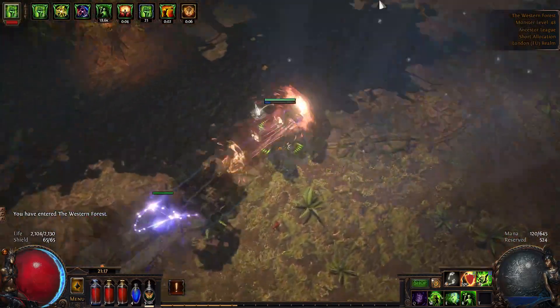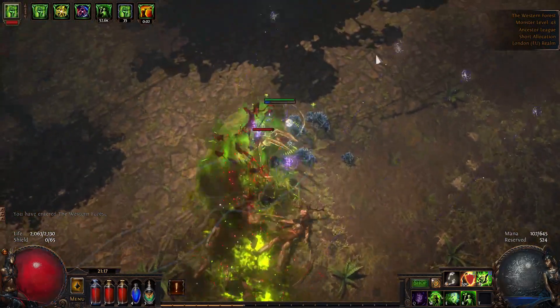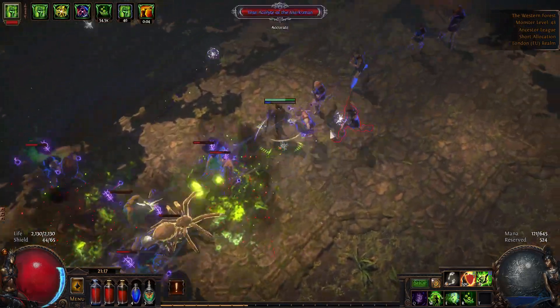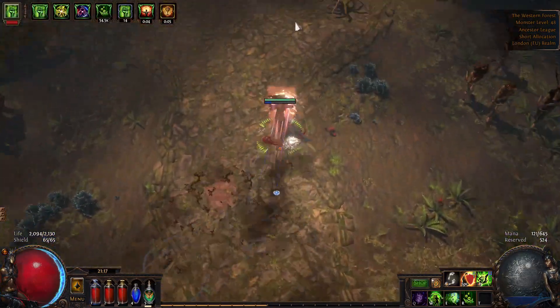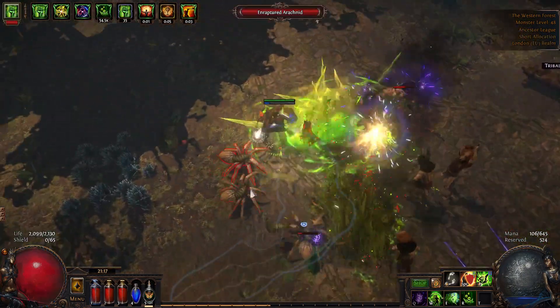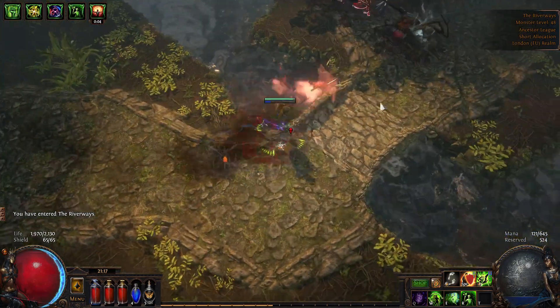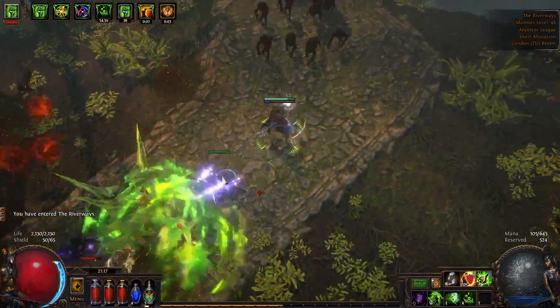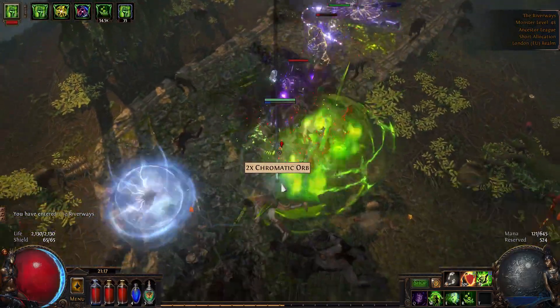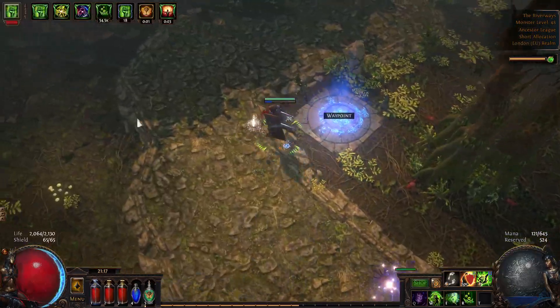So now we are literally in Act 2 — ran through that entrance we opened. Back in Act 2. Got the waypoint, onwards to the next area. If you remember back in Act 2, you can go left and into another area — we will literally be doing the same here, because in that area is another skill quest and another mini-boss which we will be taking care of.